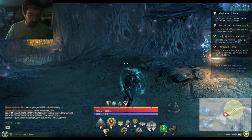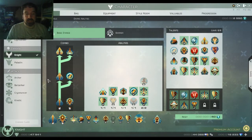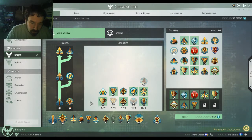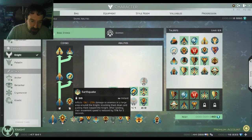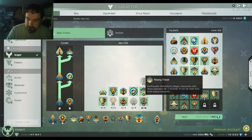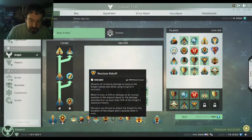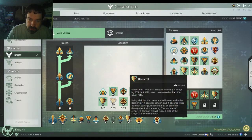My main abilities that I use are Stray Attack, Havoc, Earthquake, and Resolute Rebuff. I also use Barrier.